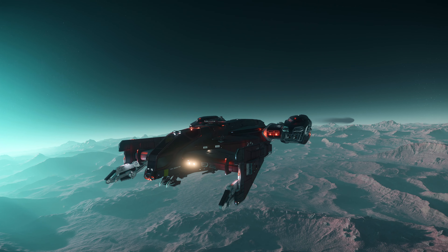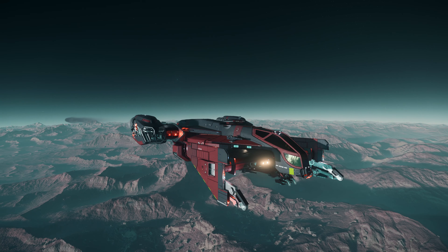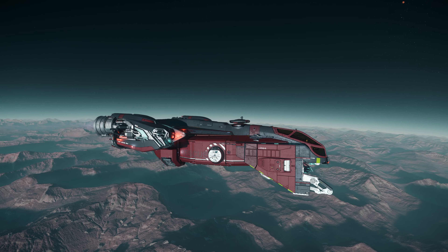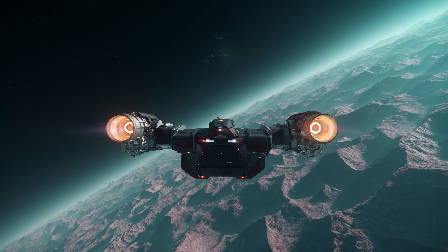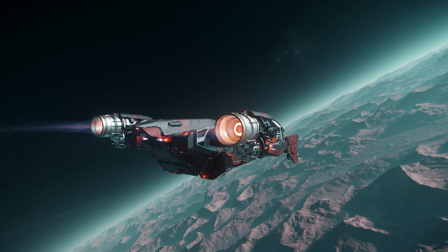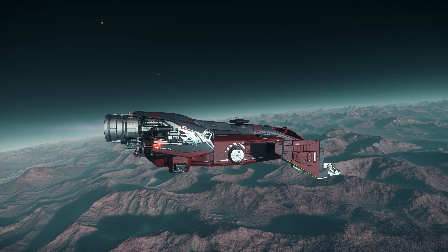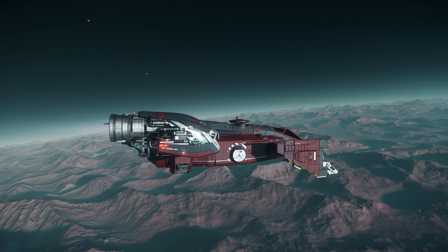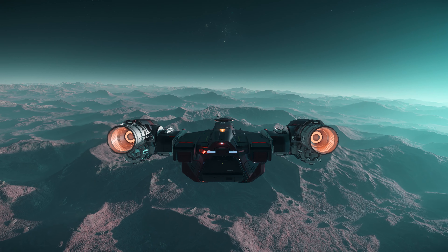Hi everyone, welcome back. In this video, we're going to be doing a very interesting test — at what height, when we jump out of a ship, can we safely land on the ground without dying. This information will be very useful when we use dropships to drop troops on the ground. I will be using this color red as a dropship and I'll be setting my spawn point on the ship. First thing, I need to choose a flat ground so we can do our experiment.